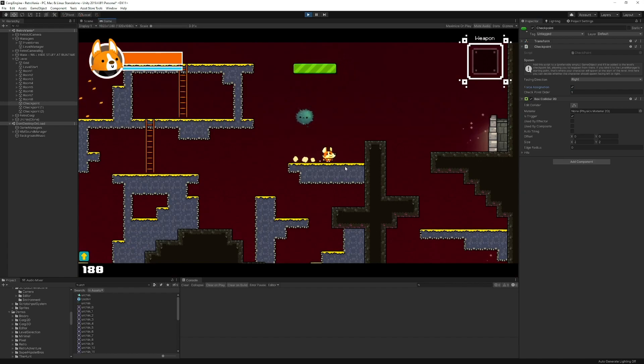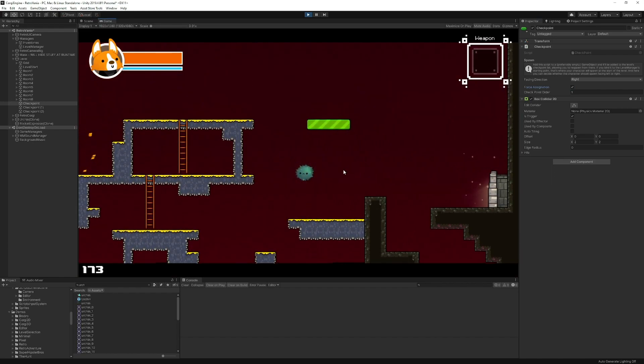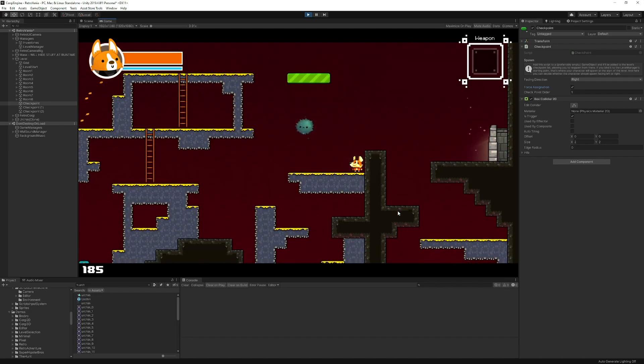With the combination of Checkpoint Order, Auto Assignation, and Force Assignation, there's really no limit to the kind of games you can create — I think it covers all the options you need. But if you need more options for your checkpoints, don't hesitate to reach out. There's a contact form you can use for suggestions, and I'd be happy to improve the system even more.